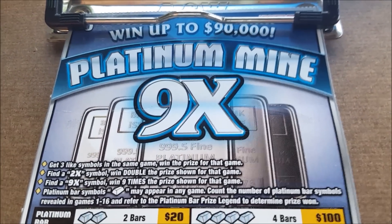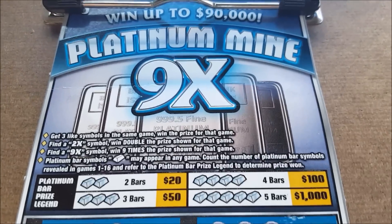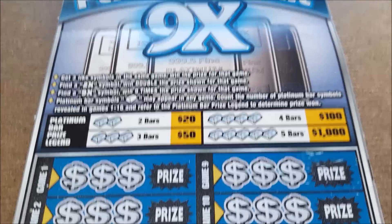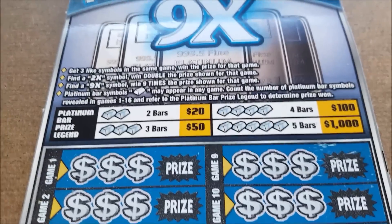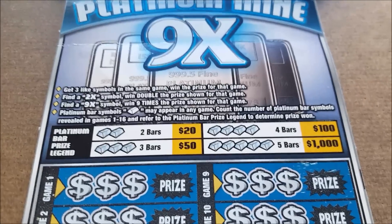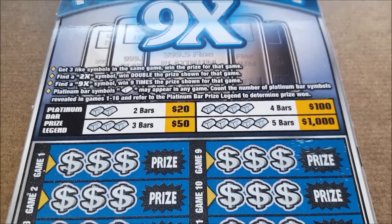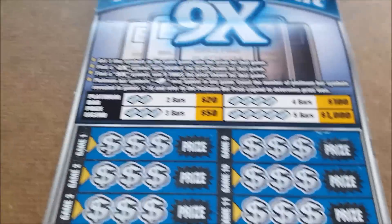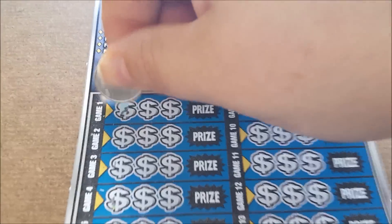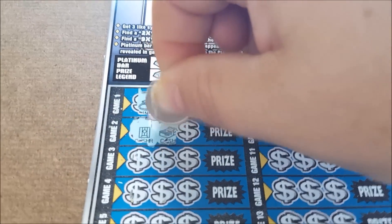This is the $5 Platinum Mine, nine times, from the Hoosier Lottery. We need to get three like symbols in each game to win the prize. If you find a multiplier, you win that prize multiplied by that multiplier. We're also collecting bars — any two or more bars on the entire sheet combined wins your prize. Let's try it out and see what we can do.